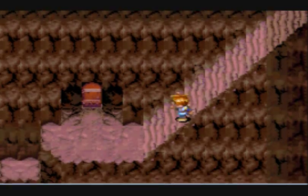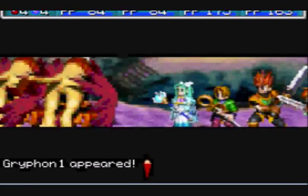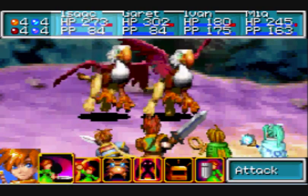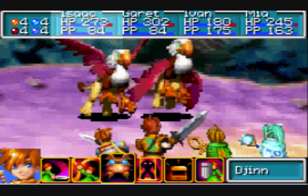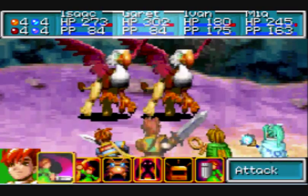Alright, hey everybody. We're back here on Crossbone Isles, Floor 4, so let's get it on. Now those dudes look awesome — bigger versions of the Griffins, and they look like Griffins. Just marvelous.